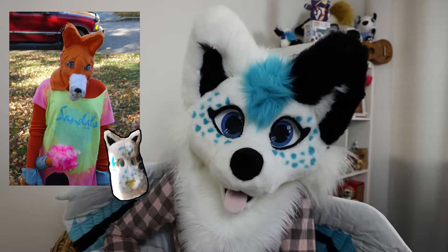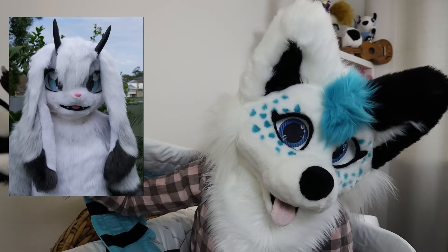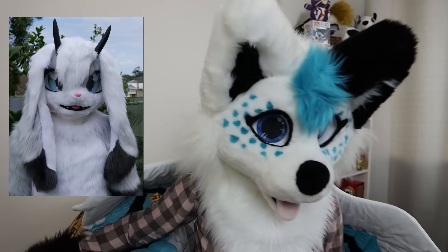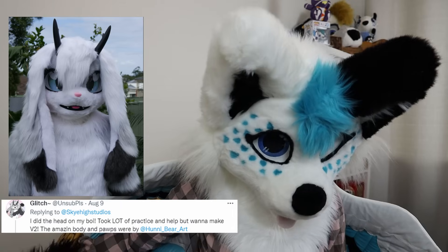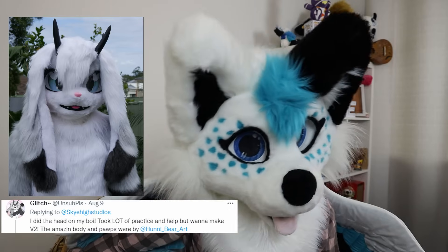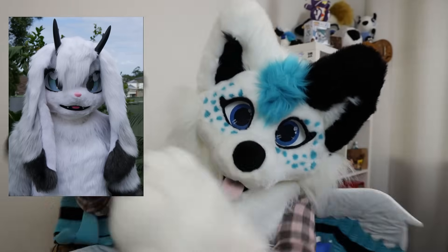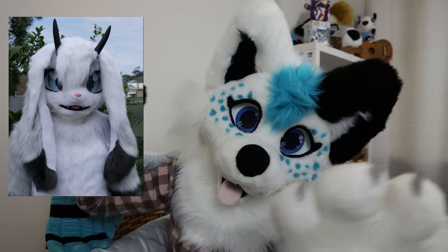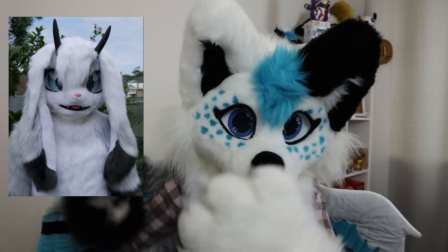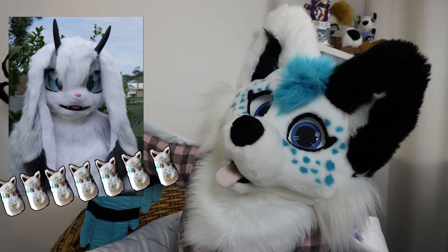This next one is a kimono head from Glitch. I have actually seen this fursuit head in person, and it is quite well made considering. He says: 'I did the head on my boy. Took a lot of practice and help, but I want to make V2. Amazing body and paws are by Honey Bear Art.' That's the thing — if you keep redoing it, keep learning and keep retrying, you can come out with something really, really good. You guys are really lucky today because you have so much resources at your disposal. I love this suit so much. It's getting seven Dorito Moomins out of ten, plus one for kimono because I'm biased.